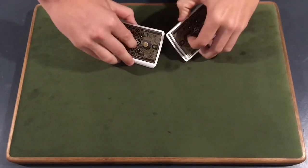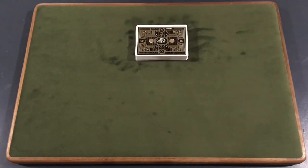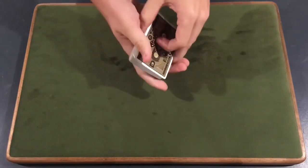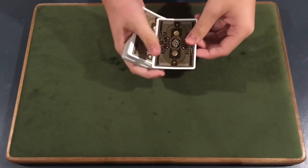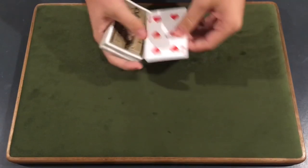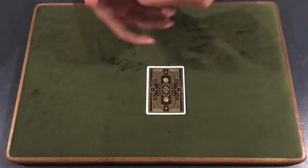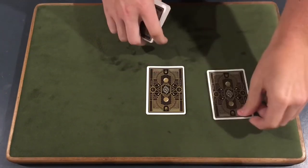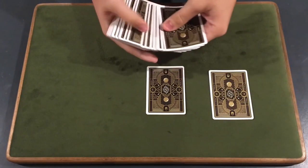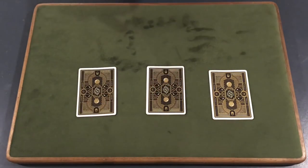We'll lose your card somewhere in the middle of the deck. Now here's what we're going to do, Adam — we're actually going to get your card to jump up to the top. Just watch. A little wave over the deck and your card jumps to the top — the Six of Hearts. That's not your card? Well, that also means the Three of Hearts was not your card, and the Nine of Spades was not your card either.